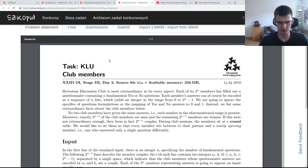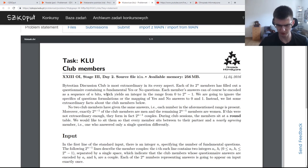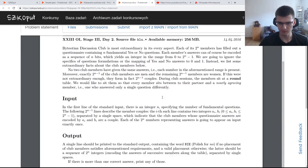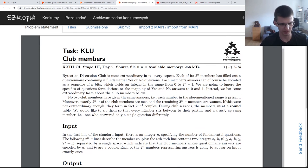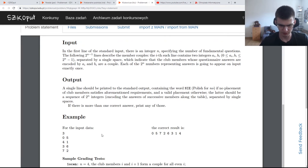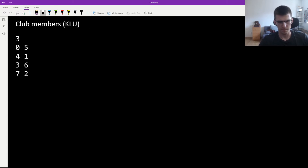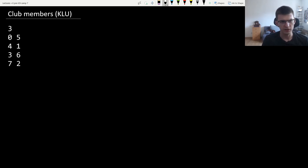And now the hardest problem: Club Members. The statement was quite short but non-trivial. There are 2^N people — for the sample test with N=3 there are 8 people. The general limit for N is up to 19.